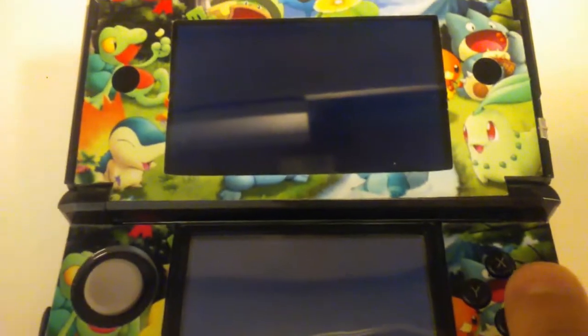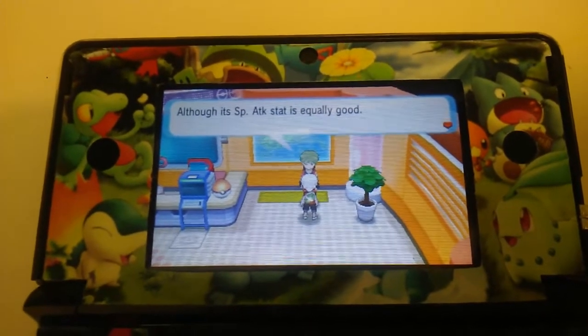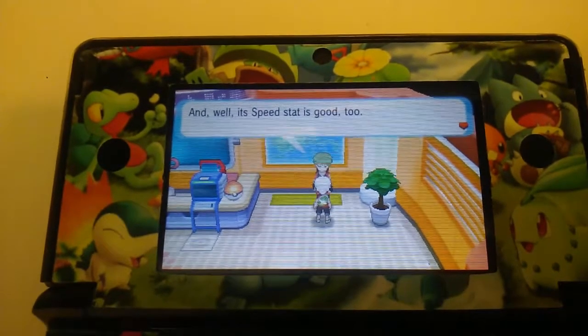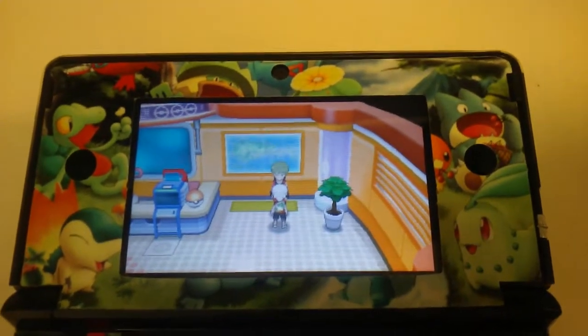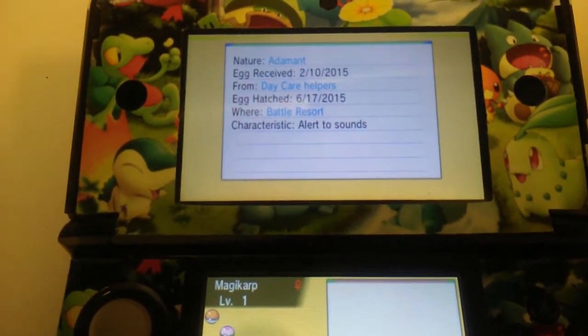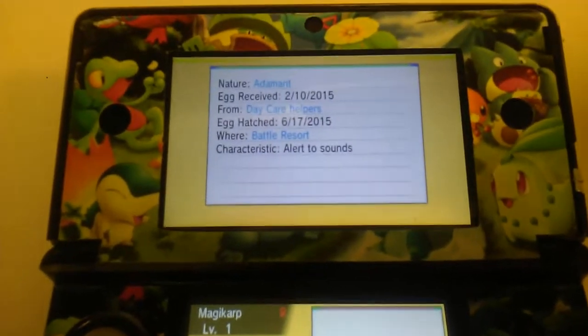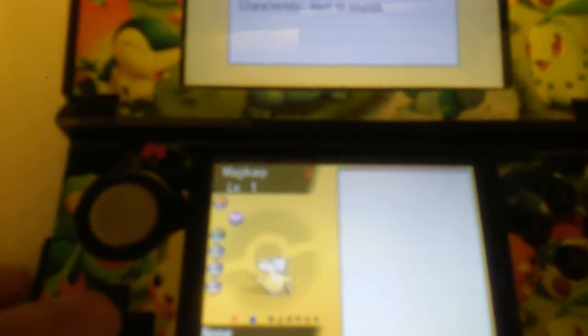Let me check again what it's missing — HP and Attack are there, but it's missing Defense, Special Attack, Special Defense, and Speed. Not bad, I'm happy with it. I'll make sure to add this to my YouTube channel. It's in a Dream Ball, not a Moon Ball. I got the egg around 210 eggs in and hatched it five months later — who knew it was going to be a shiny!